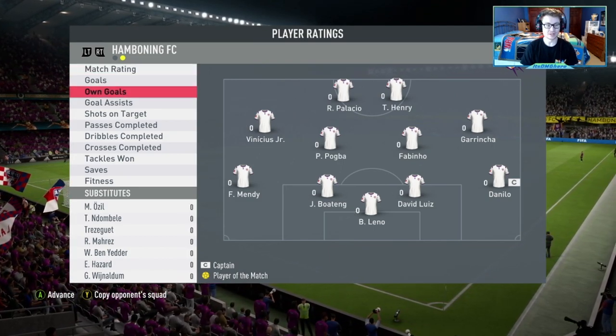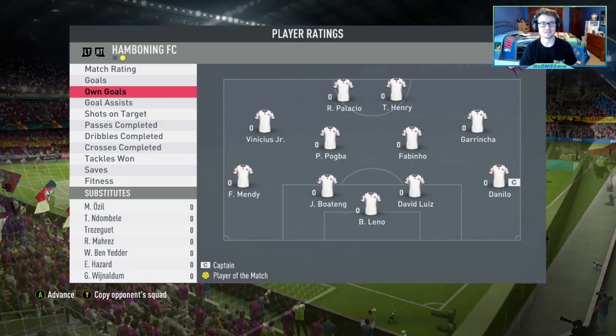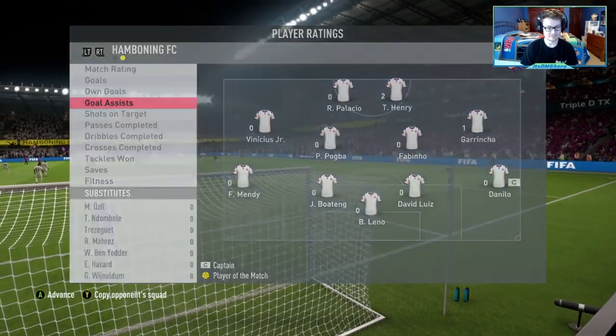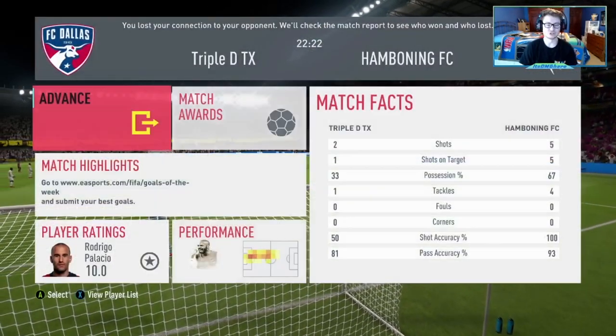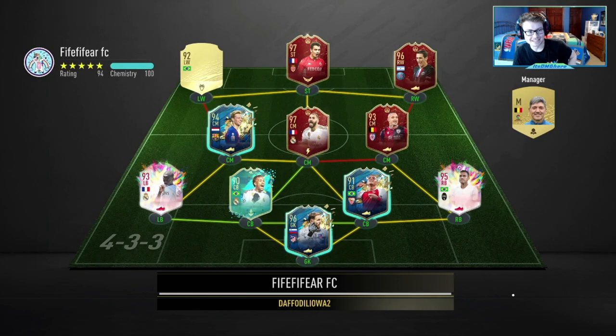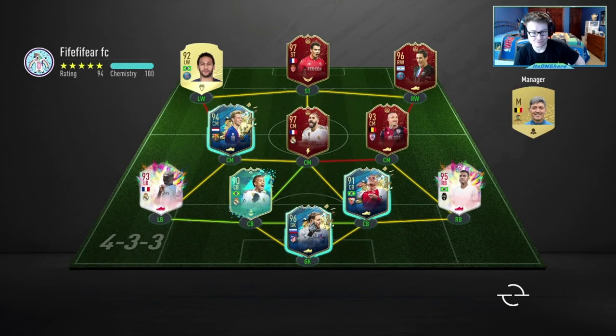Two assists from Henri, one from Garencia. We also could have had an assist with Palacio — honestly it should have been two goals and an assist for Henri. The first time it was 50/50 and the goalie just got there first; the second time the game just didn't allow Henri to shoot on his strong foot. Next game — I see some really solid reds, a Neymar, a rat boy in there.